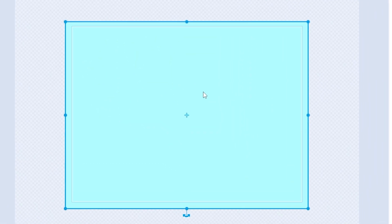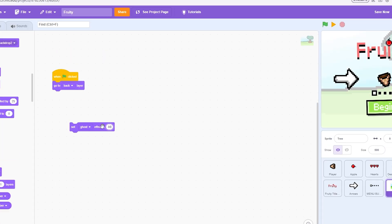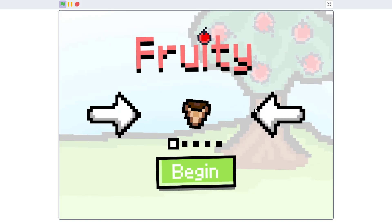But now you see this background? Yeah, it sucks. So let me just do some drawing, do some coding, and bam — looking spicy.